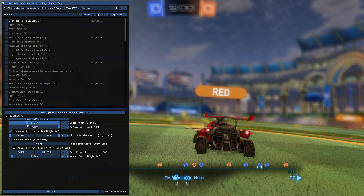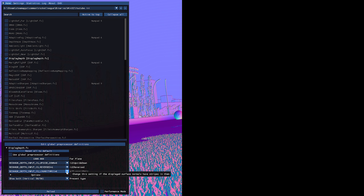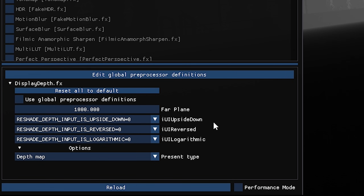Reshade is a little janky — it's getting better, but a lot of people have issues with effects not working when they first install it. Usually you can diagnose your issue with the display depth effect. I'd suggest clicking depth map first. If your whole screen is black, just select 'Reshade depth input is reverse' and set that to the opposite of what you have — for me that's zero. If that didn't fix it, try changing the other values. It's kind of different for everybody, but that fixes pretty much 99% of issues.